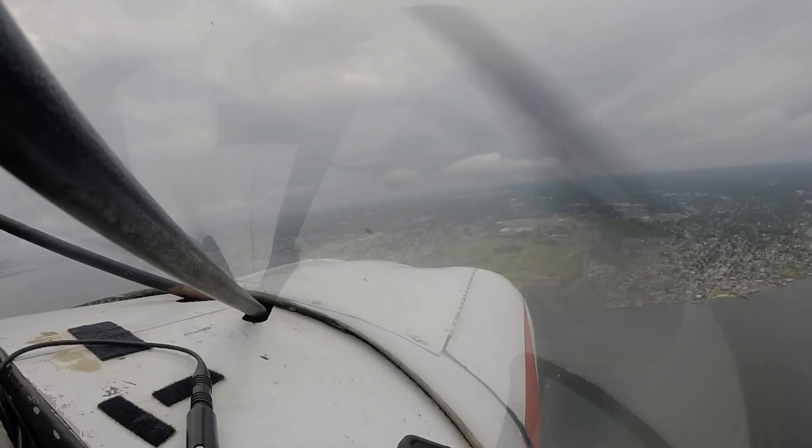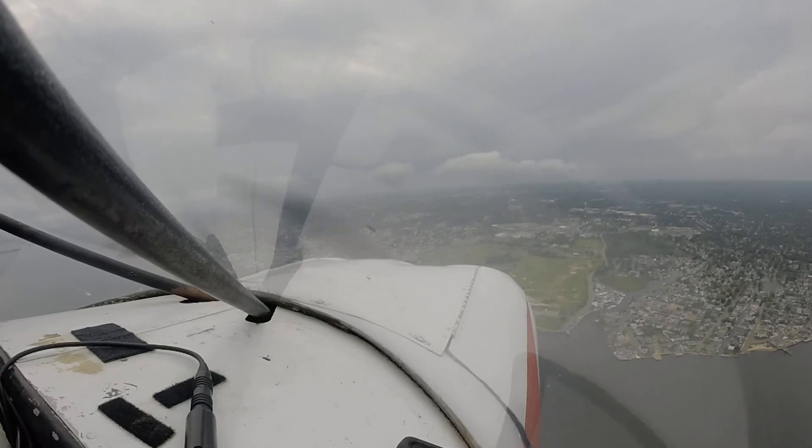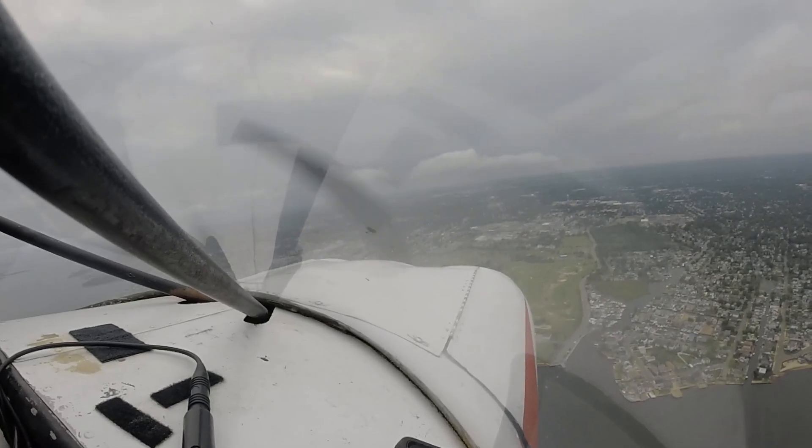Okay, this is the white hangar right there. Let's point the nose of the airplane right towards the white hangar. Six holding short of one-four. Just like so. Muscombe nine-two-seven, you're right in the face of my departures, sir. I need a right turn, zero-one-zero.